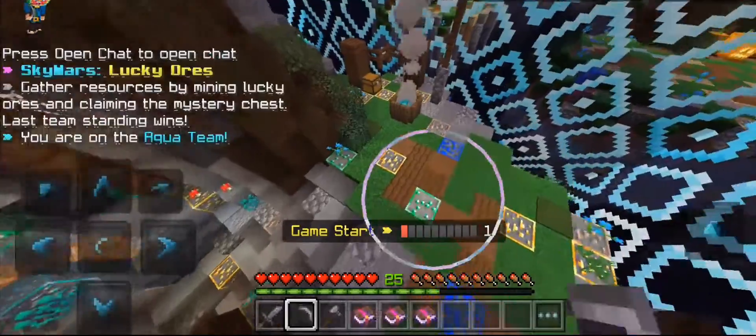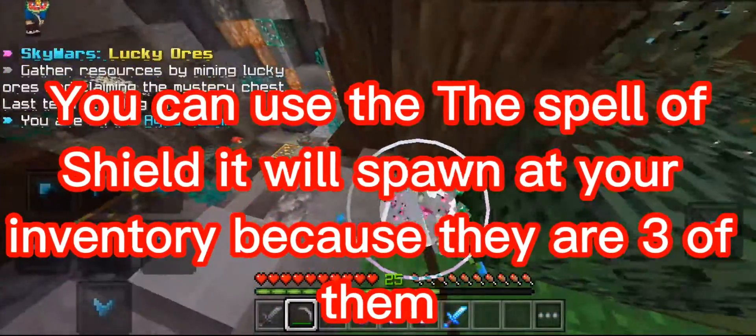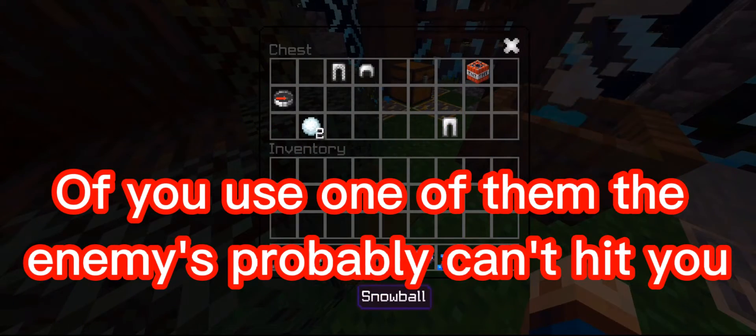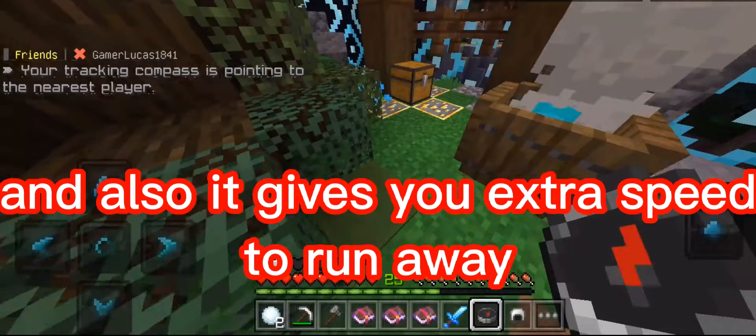Panic. If you're panicking in a block game because you're almost dead, you can use the Dispel Shield — it will spawn in your inventory and there are 3 of them. If you use one of them, enemies probably can't hit you, and it also gives you extra speed to run away.